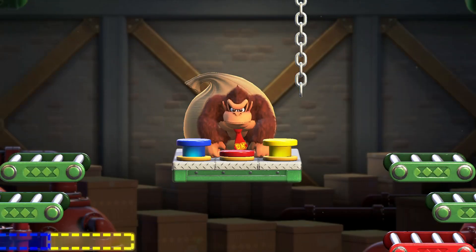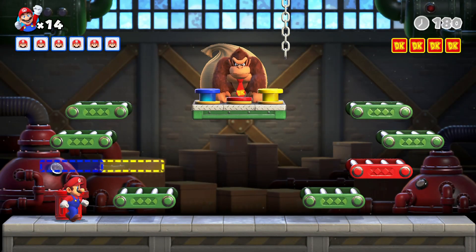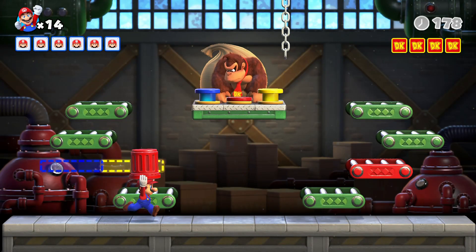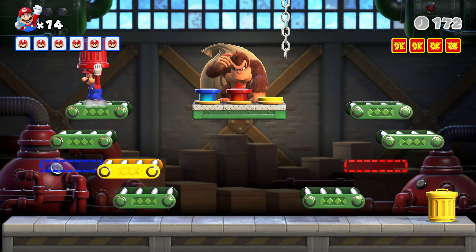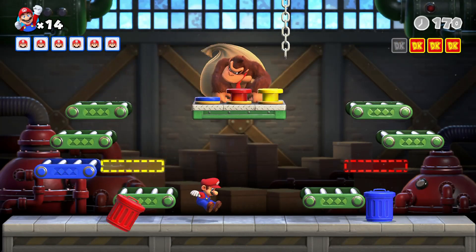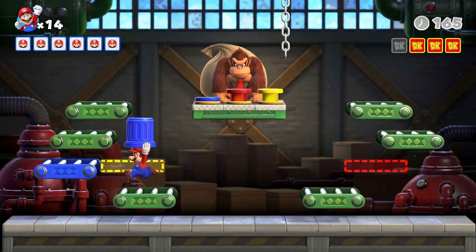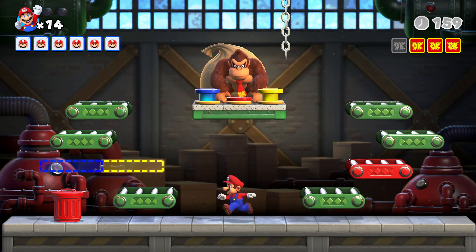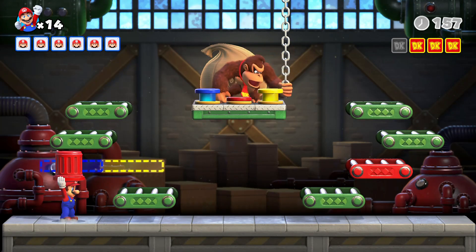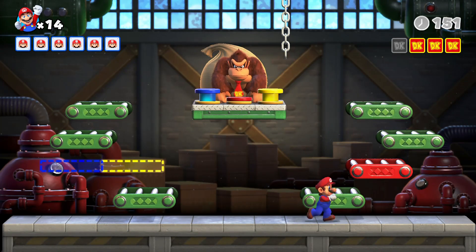All right, here we go — burn on the big boy! So what we've got here is a color-code mechanic for each trash item. Every time we pick up the red trash, we throw it at Donkey Kong — just like in the Super Mario Bros. movie where we saw Mario transform into Cat Mario and start picking up barrels and throwing them at Donkey Kong.